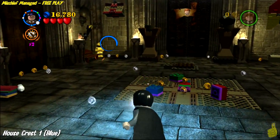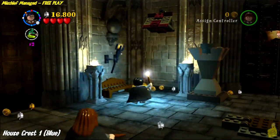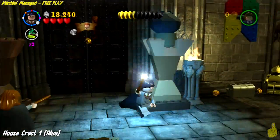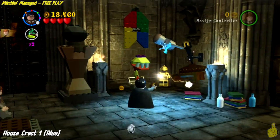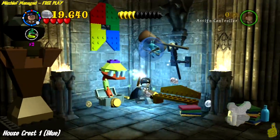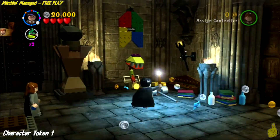Once you get into the room, it's kind of a four-way intersection but you're blocked off, so there's really nowhere to go. In each of the corners as you walk in, you'll notice the last two gold statues. Go ahead and take both of them out and reap your reward, which happens to be the first house crest.